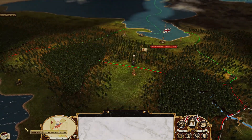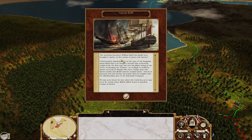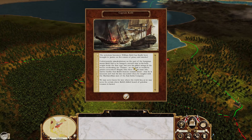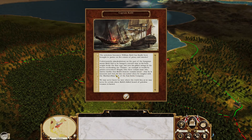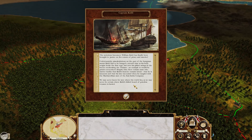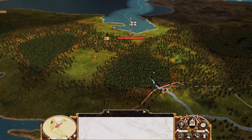Captain Kidd event! The notorious buccaneer William Kidd has finally been brought to justice on five counts of piracy and murder. Unfortunately, miscalculations on the part of the hangman meant Kidd had to be hanged a second time as his body weight broke the first rope. Now his gibbet swings in the breeze overlooking the Thames as an example to would-be pirates everywhere. Despite this, some mutter that Kidd's honor remains intact and that his fate was sealed when he tangled with the Machiavellian men of the East India Company. We may never know where Kidd's fabled hoard of priceless treasures is buried.